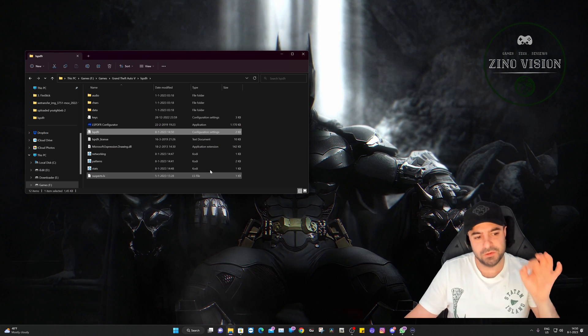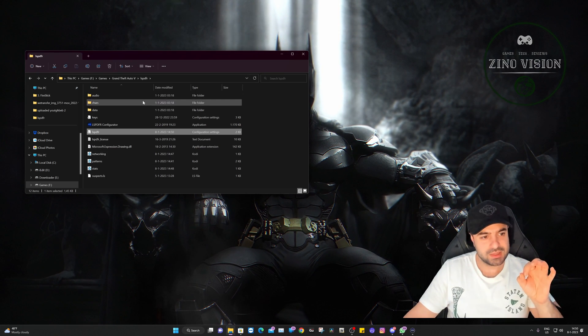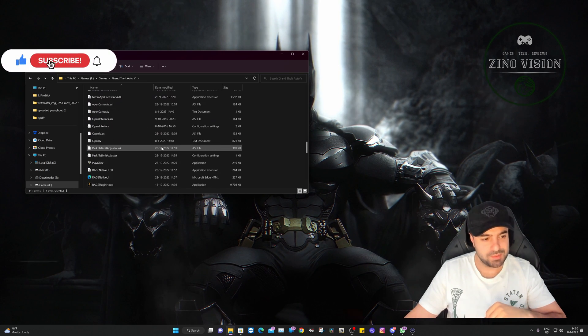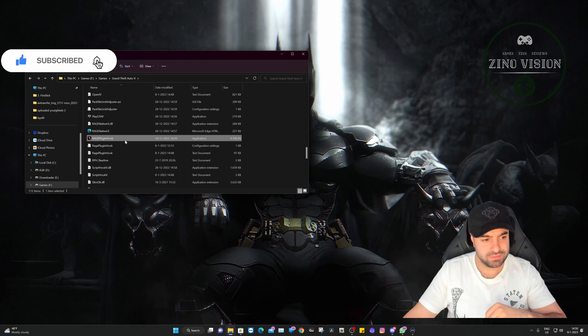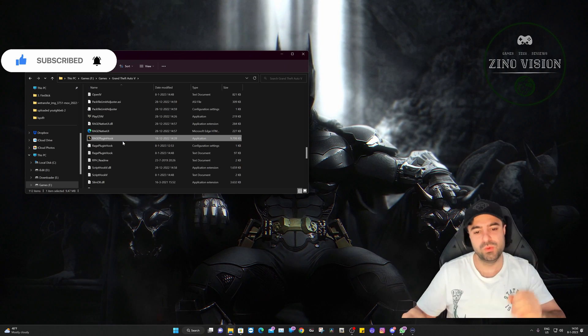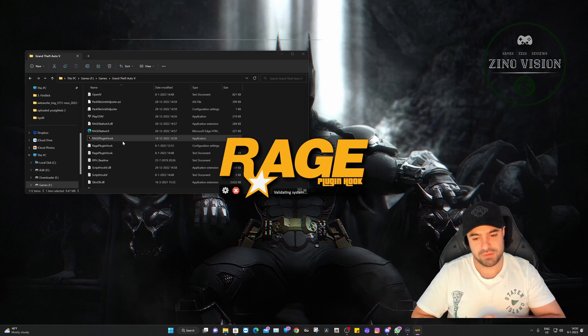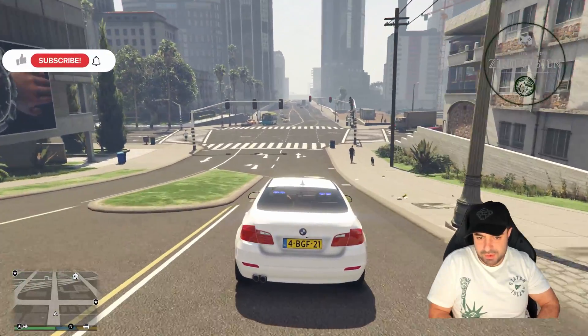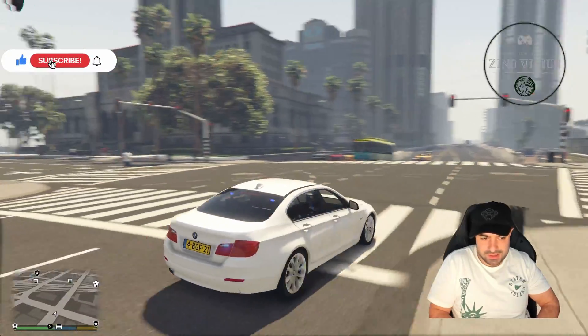Then we're going to close it up and save it. That's it, folks — that's the fix! The next step is to open up Grand Theft Auto and see if it's working, which it will. I'm just going to let Grand Theft Auto, EnrichedPlugin, and Hook load up and I'll skip that loading part for you.